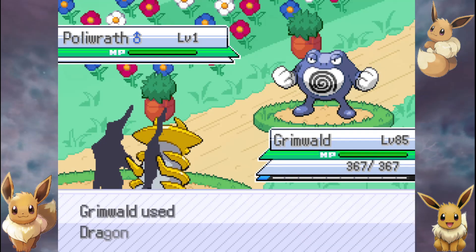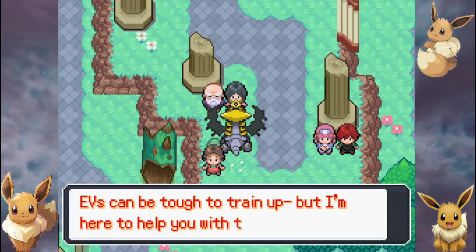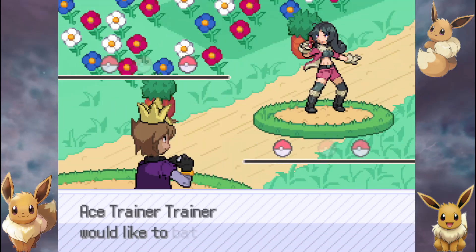It has a base 110 attack and a base 115 special attack. That's Normal Lucario — that's not Mega, that's just a normal one. So if you catch a Lucario, that is what your base stat total is for both of those stats: 110 attack, 115 special attack.